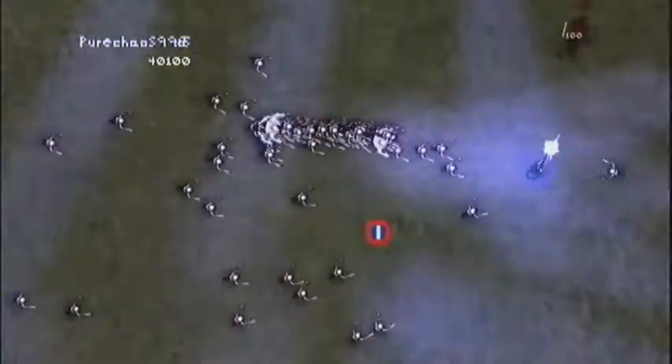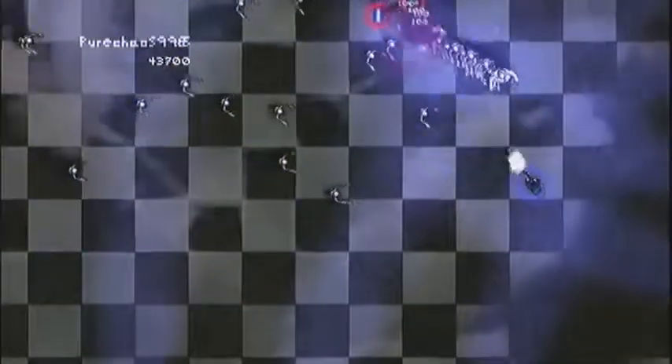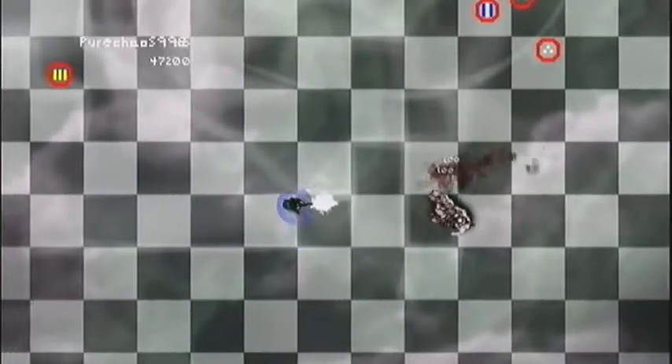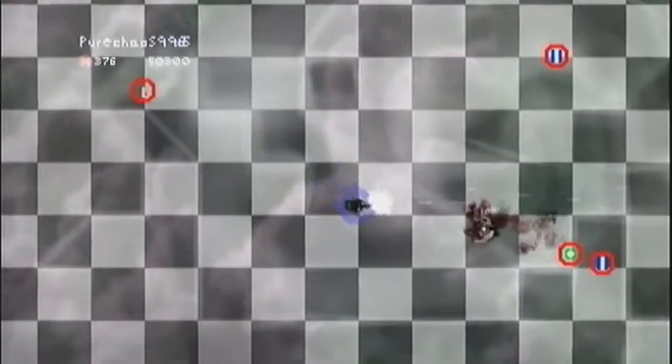Alright, I think we're gonna survive this. The controls for this are just the two analog sticks - you use nothing else. You move around with one analog stick and point and shoot with the other. I have all these guys in a little tiny bunch - I'm just gonna grab this machine gun right here and just mow them all down.